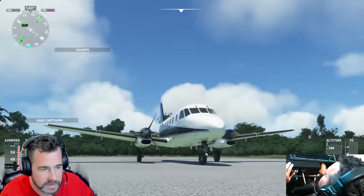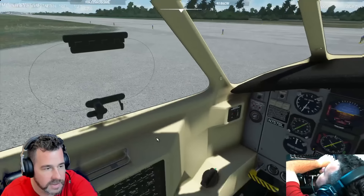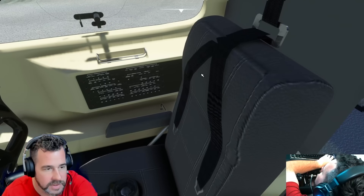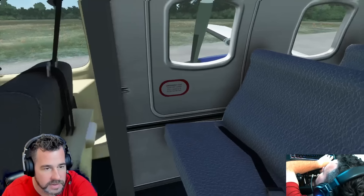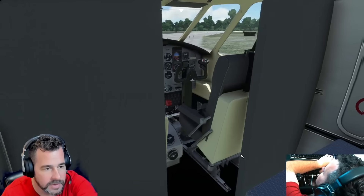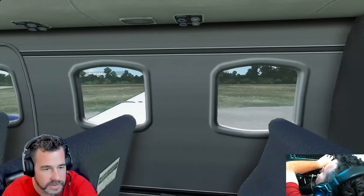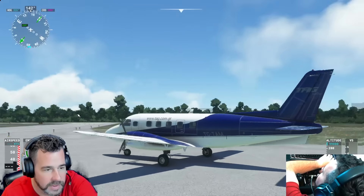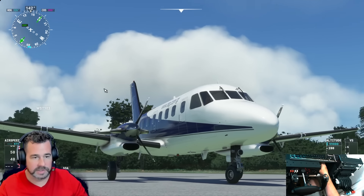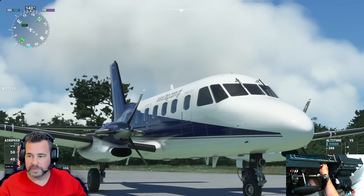There you have it, ladies and gentlemen — that is the Embraer EMB-110. I really love this plane. They have finally fixed it. The windows are cleared up, the radar is working, and a lot of things are working really nicely. It's very well modeled — they have definitely worked on the interior modeling as well. The seats look nicer now with some material instead of just cut and dry. I think they did a fantastic job, and it looks a lot better than it did before. Thank you guys so much for watching — and if you didn't buy the plane, maybe you can now because it's worth it. Bye!